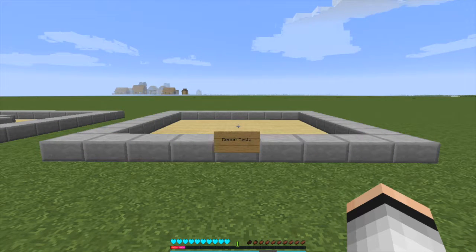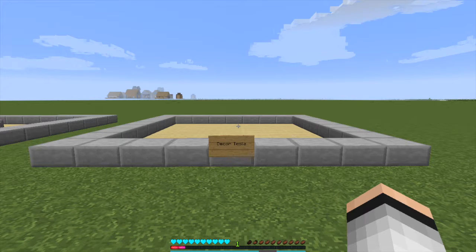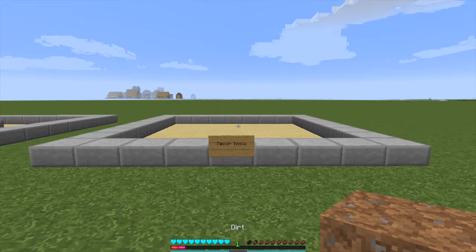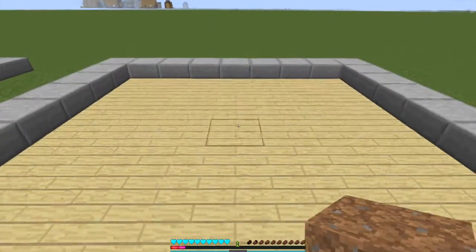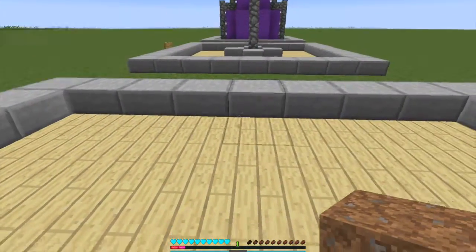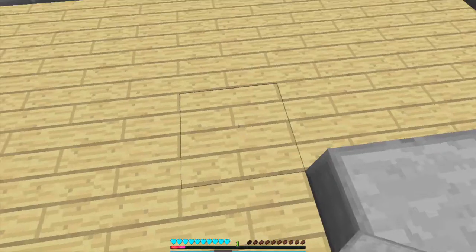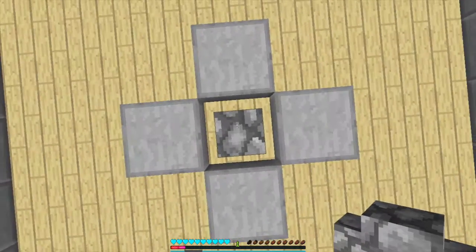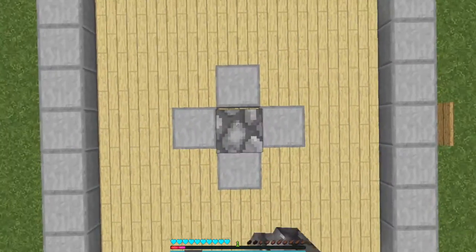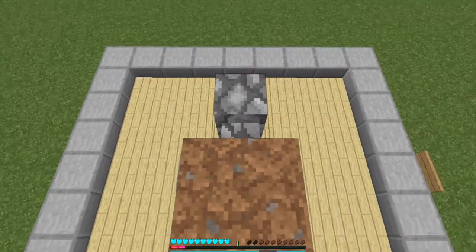Okay guys, here we are at the decorative Tesla — the functional one's over there. This is just one for decoration. I'm going to show y'all how to build it — it's pretty easy. Find the middle of your area, or maybe you don't want yours to be in the middle, that's okay. Anyways, place four stone slabs around like that, then place a cobblestone wall in the middle, and on top of the wall go one, two, three — all the way up with your walls.